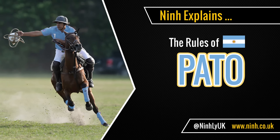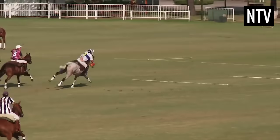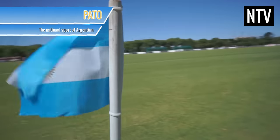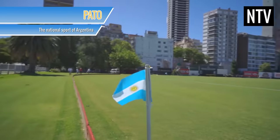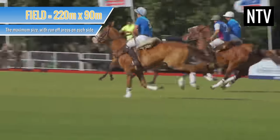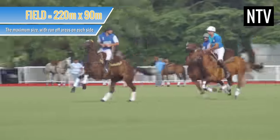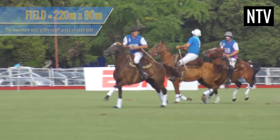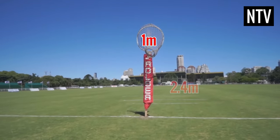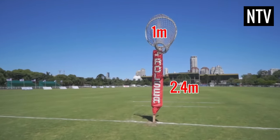Nin Explains – The Rules of Pato. The object of the game is to score more goals than the opposing team. Pato is the national sport of Argentina and is played on horseback on a field that measures a maximum of 220m x 90m, with runoff areas on each side of the field. There are goals at either end, which are a 1m hoop that stands 2.4m above the ground.